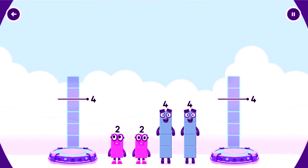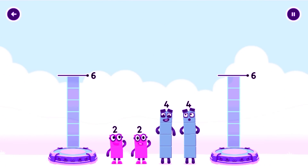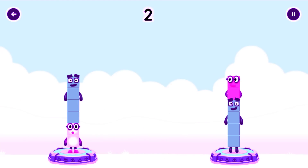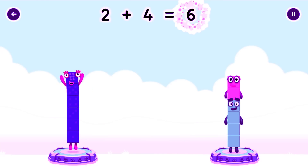Share the number blocks evenly to make two groups of six. 4... 4... 4, 4 — correct! 2 plus 4 equals 6.